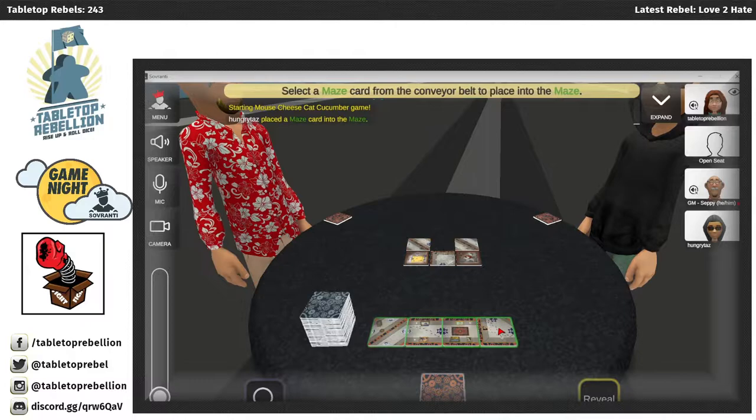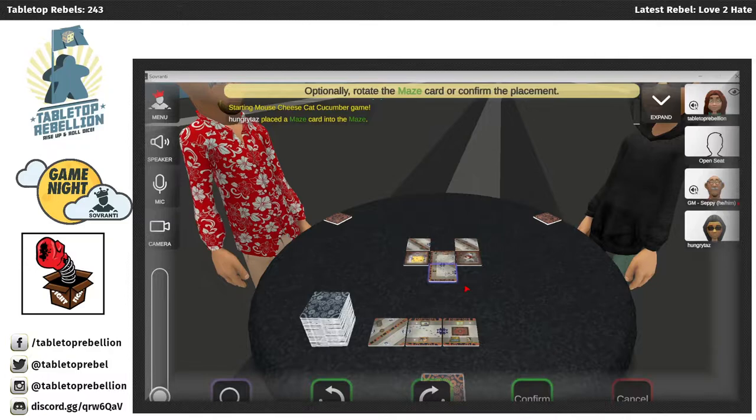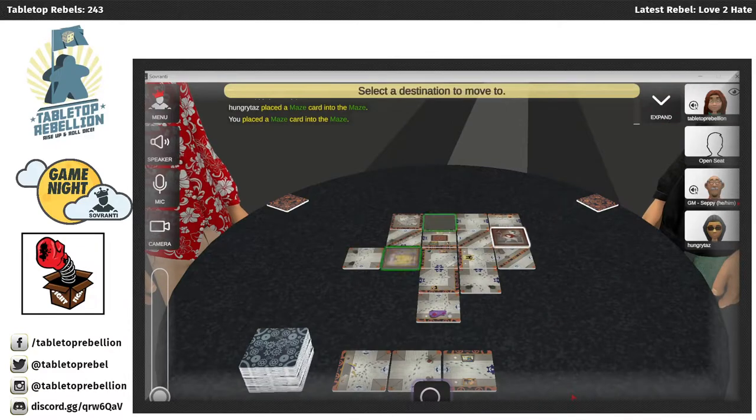If you happen to like playing your games on PC or mobile, you're covered there too. You can play Mouse, Cheese, Cat, Cucumber on Sovereignty. This virtual tabletop platform is super easy to use, and it helps you learn the game — it highlights areas for tile placement, and different prompts on the screen allow you to rotate tiles before you place them. And if you want to try it out before you back it, come hang out for game night every Tuesday. You'll often have a chance to play with one of the designers of the game.